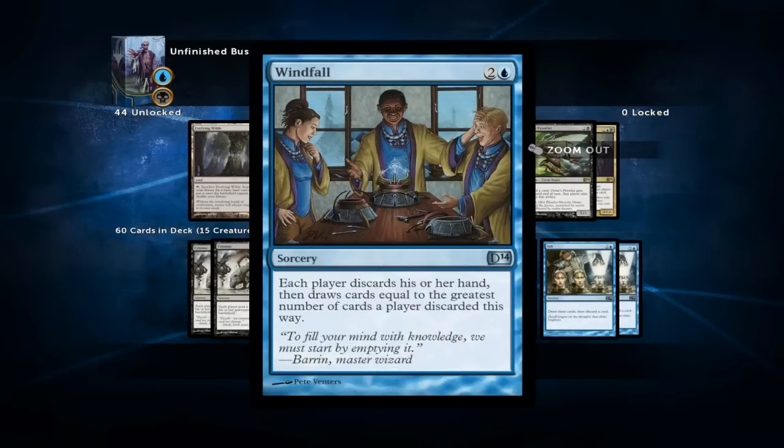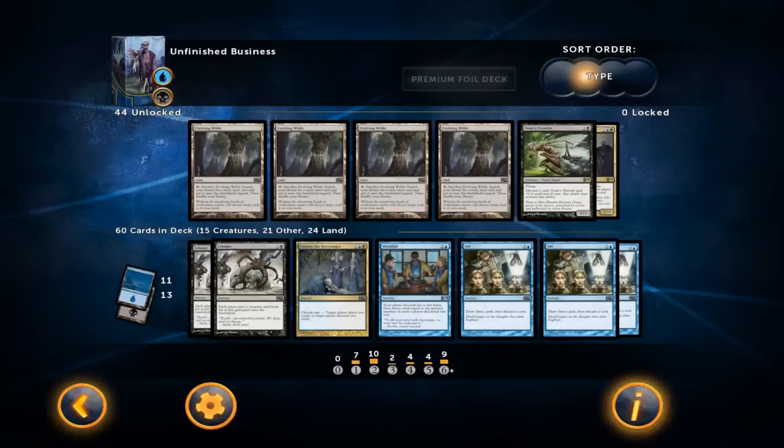Windfall is a very interesting card. It's a draw spell but it's also a discard outlet and it can turn a bad hand into a very good hand. It does have some risk involved, especially if your opponent has fewer cards in hand than you, because then you're giving them a bunch of new cards. It's also risky if you try to cast Exhume later because then your opponent will have a lot of creatures in the graveyard. But the card has a very high upside, so I like the one copy.